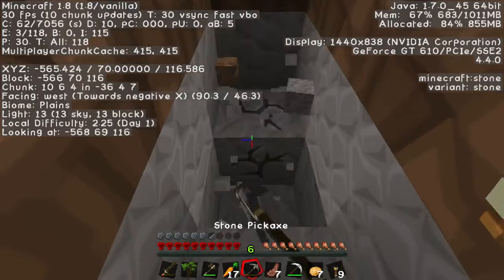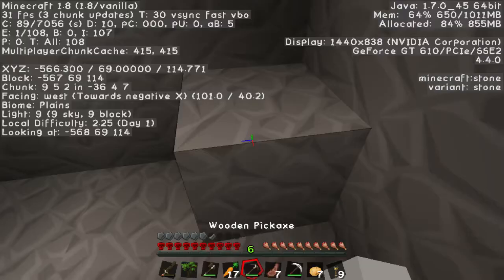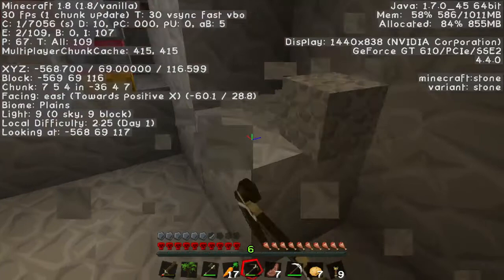Do mobs spawn at night when it's raining, or is it too bright? Rain makes it darker, not brighter. It's definitely getting dark out. I'm digging down and digging a hole — I'm gonna hide down here.